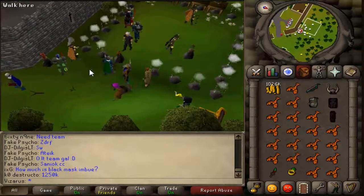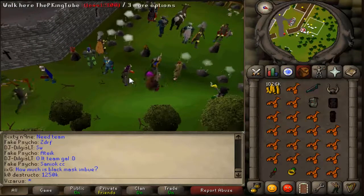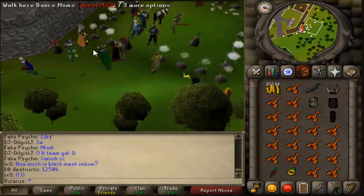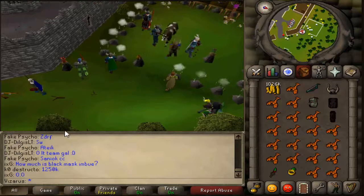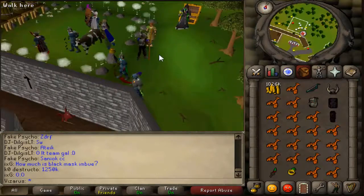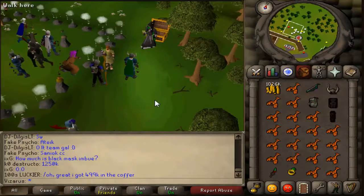You can also imbue your black mask, which is extremely helpful. It's basically like a slayer mask for 07, because what it does is it makes your magic and range bonus higher when you're wearing the black mask on a slayer task. So that's pretty cool.